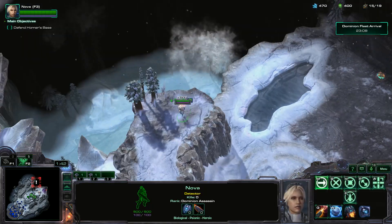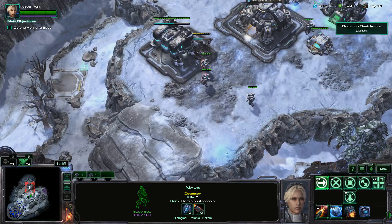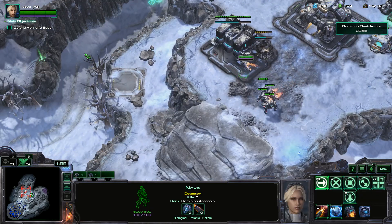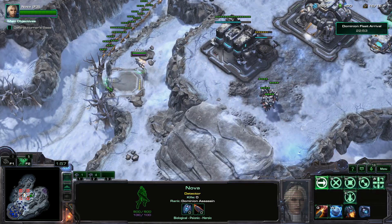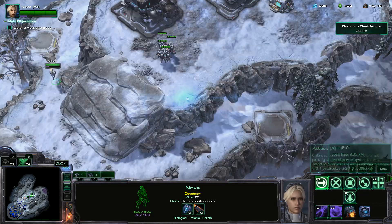There it is. I'm going to send Nova over here. Nova can pretty much take out the first two or three waves all by herself, so you don't really have to worry too much about doing anything with your Reapers. Those Zerglings — easy peasy.